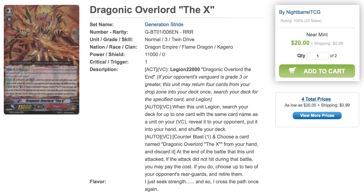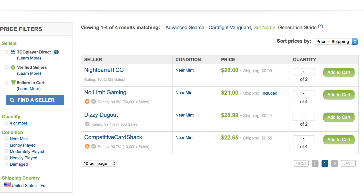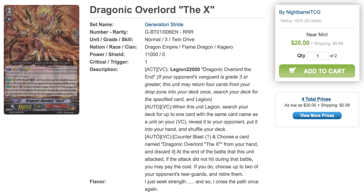First up we have Dragonic Overlord the X. This card was originally a single-digit priced card, now I see it shooting up to about $20 at minimum for the cheapest ones online. I haven't seen too much new material or news about the deck, but it has been confirmed that they will be receiving support for Kagura in set 11, which is what I can see some of the hype being for this card. Definitely hoping to see some Overlord support in that set — it's always fun to see what new combo or combination they can come up with for Dragonic Overlord. So I can see that being the reason why he has spiked up in price.